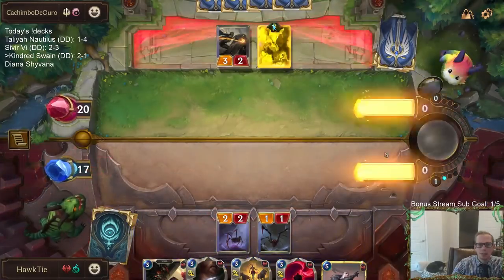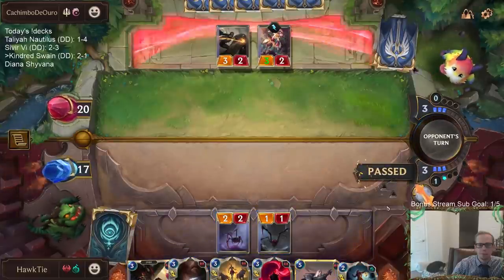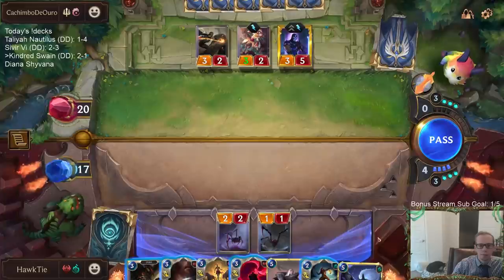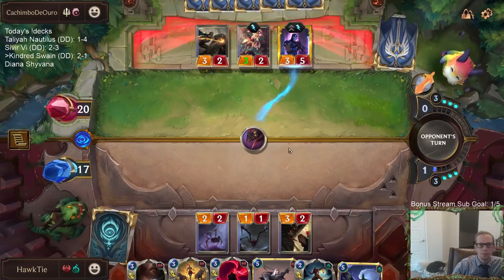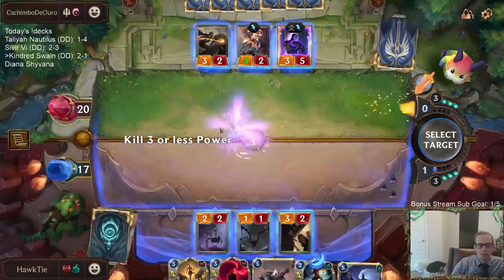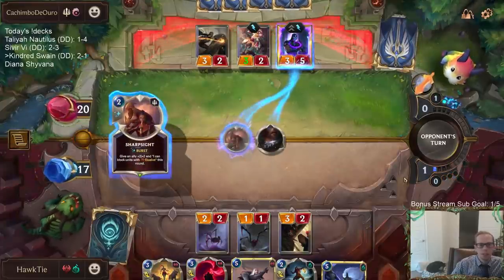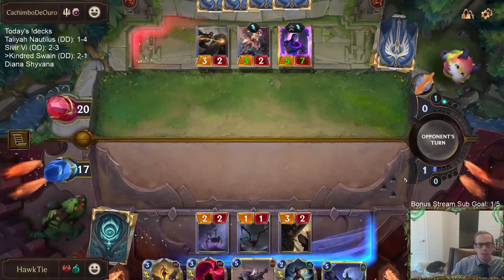We got a Bright Steel Protector out of their hand, so that is good. I think it's worth it — just the best use of Culling Strike ever. But of course, they have one card that completely counters it. So we traded Culling Strike for Sharp Sight.